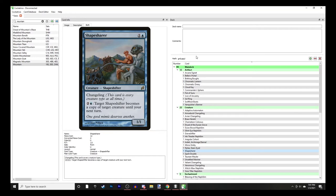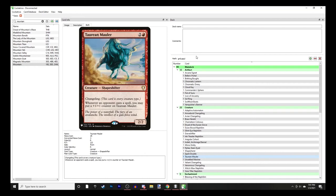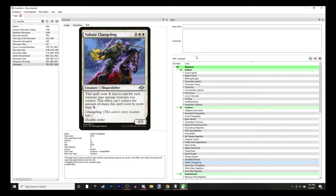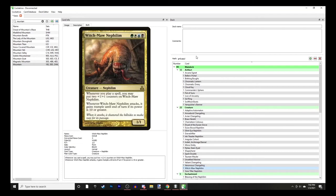Shapesharer - you can make it a copy of a target creature until your next turn. Spark Double copies a creature spell and is not legendary if the original was. Taurean Mauler - whenever an opponent casts a spell, you can put a counter on it. Unsettled Mariner - whenever a permanent you control becomes the target of a spell, you counter it unless the controller pays 1. Valiant Changeling costs 1 less for each creature type among creatures you control and has double strike, so at best it's a 2-mana 3/3 double strike.